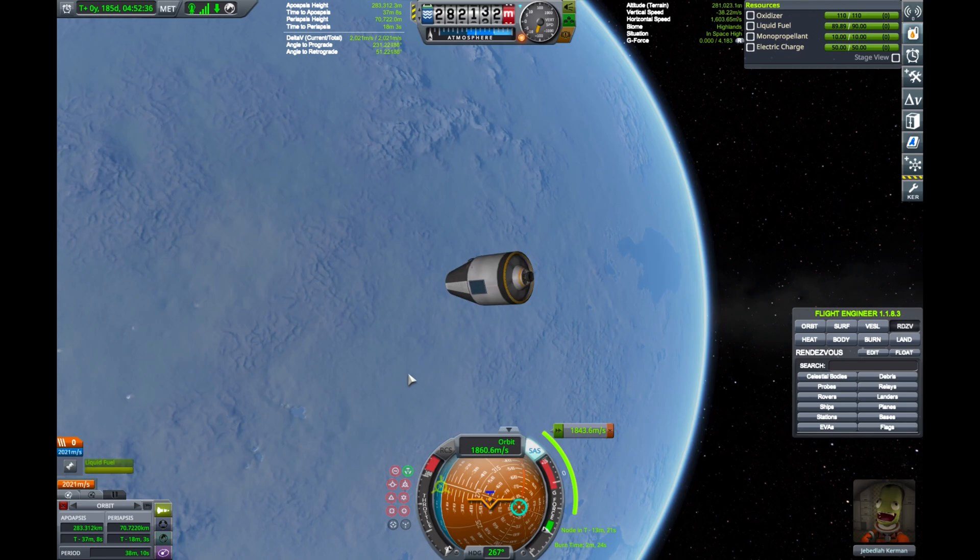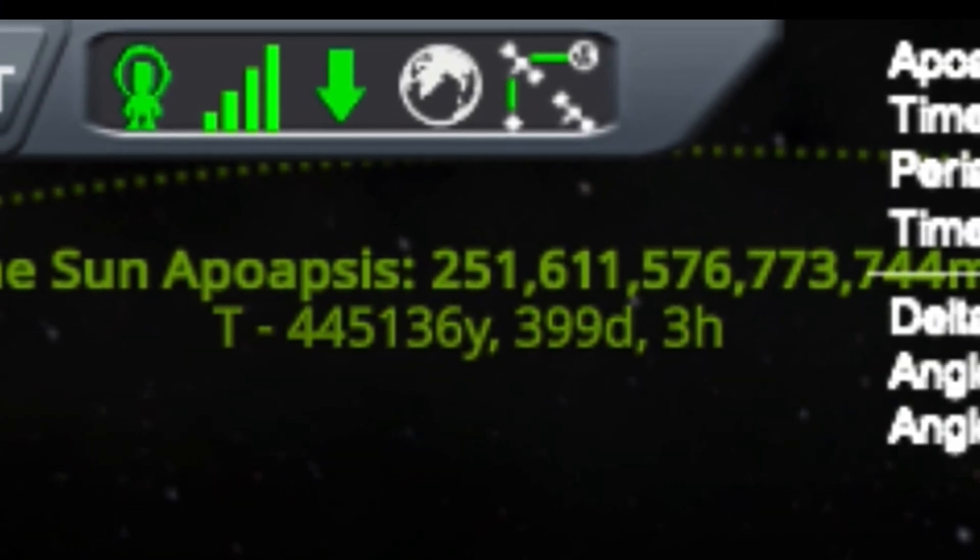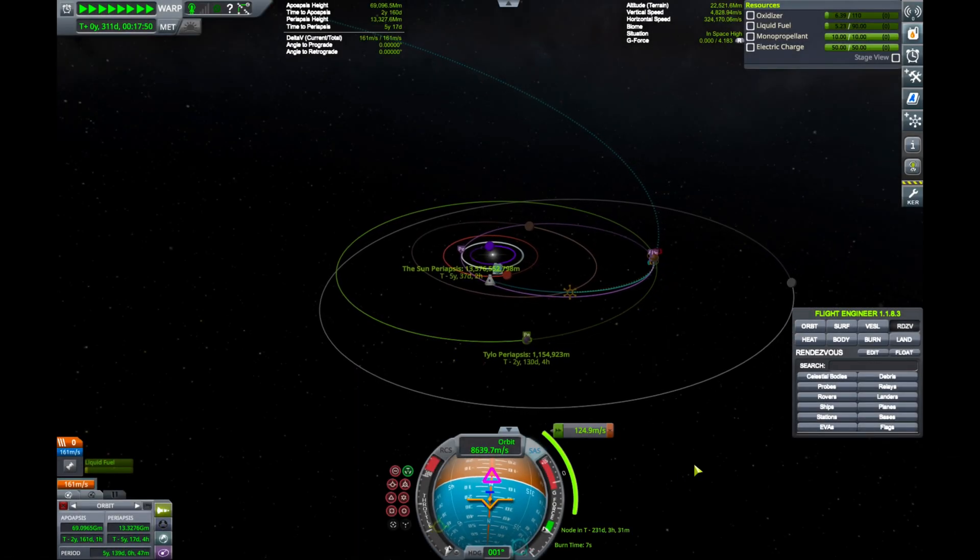Hi everyone, Aubranium here. Have you ever wondered if a Kerbal could leave the star system? Well, sadly they cannot. But you can send things on an escape trajectory.